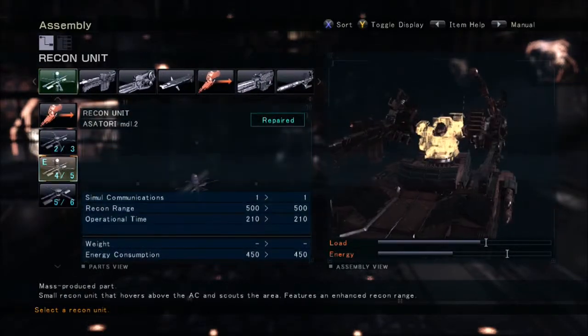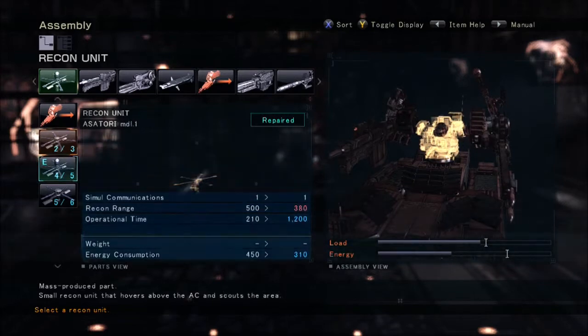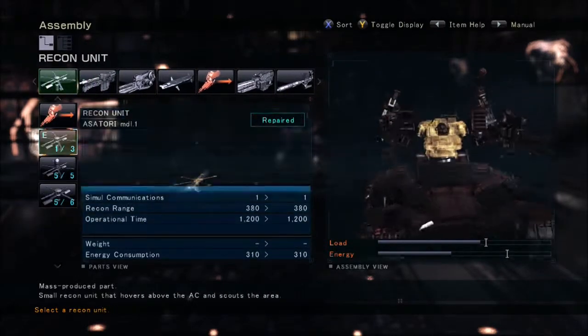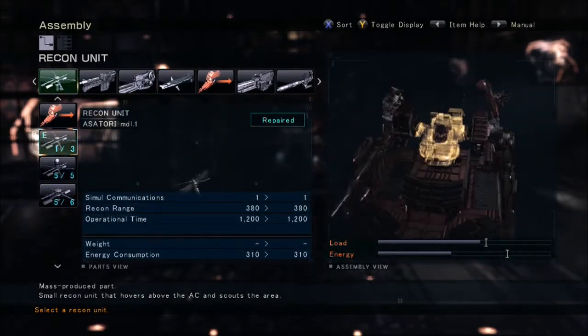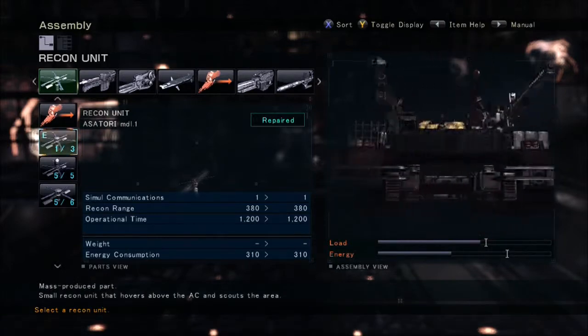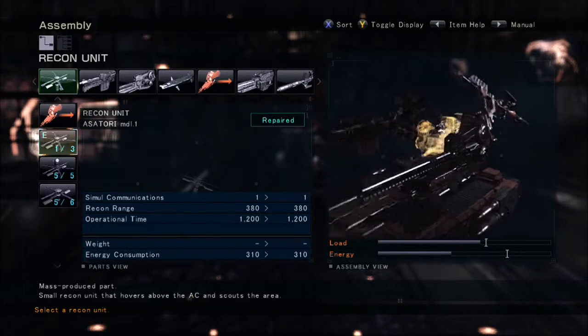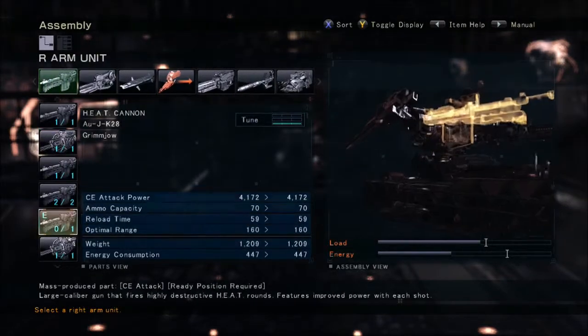As for the recon units, you want to use the Asatori Model 1s, because they have 380 recon range and enough operational time to scan somebody so you can check out their armor. Not that you need to — you've got a rail cannon and a heat cannon, so it doesn't matter what their armor is. You're going to hurt them.